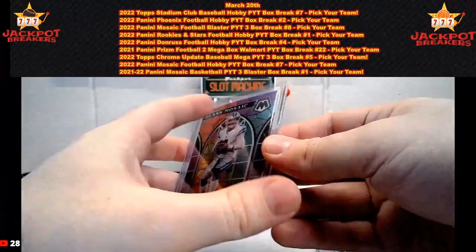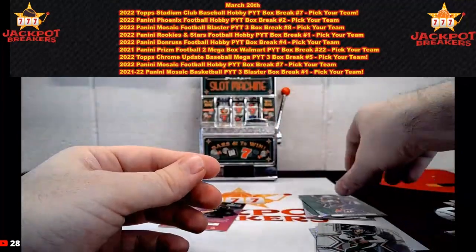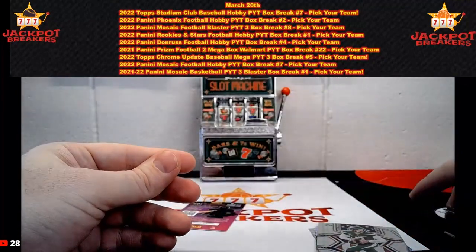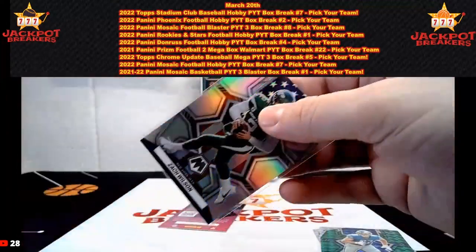Nice one there for Dallas. Our last green is Jacoby Myers — did we have anybody guess Jacoby Myers? I highly doubt we did. The stained glass mosaic of Dak Prescott — what a nice hit that was.